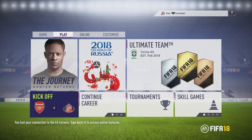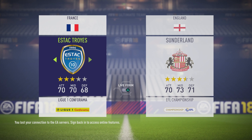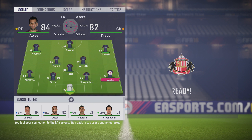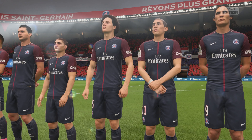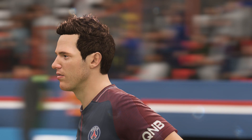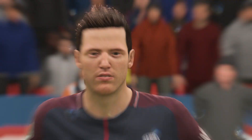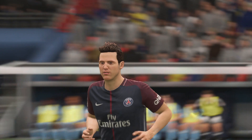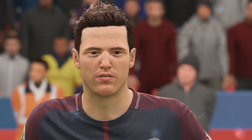Now we're going to test this without connecting to the EA servers, to see if the new faces are available offline. Since this is a server update, I'm not sure if you need to be connected to use these faces. We'll pick Mbappe again and try the offline experiment. The result: he does have a generic face when offline. So you must be connected to the EA servers and have your device online to use the new faces in kickoff mode, otherwise you'll get a generic face.